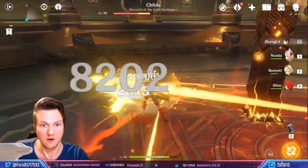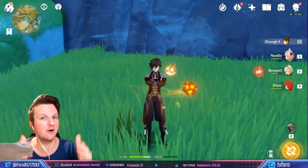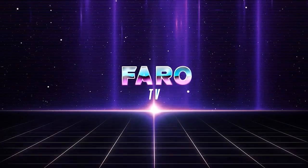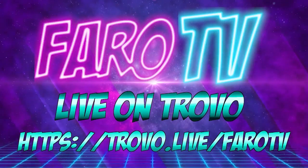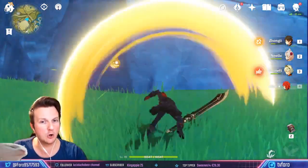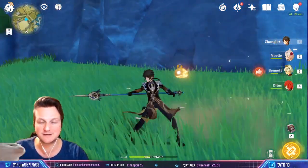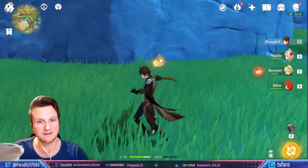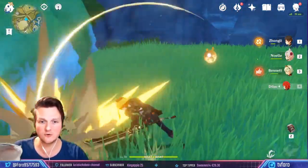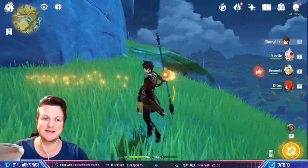Okay, let's go — physical DPS Zhongli, how should you build him? If you're like me and you have a Diluc but you're just not really into those rather sluggish, slow attacks, and you have Zhongli whose attacks are just probably the most stylish and badass in this game, you kind of want to play him instead — auto attack like this instead of that.